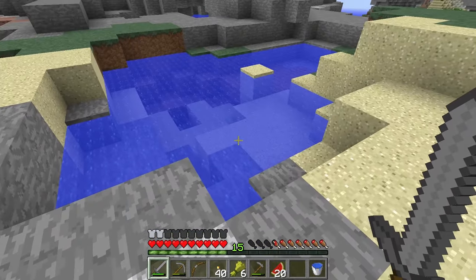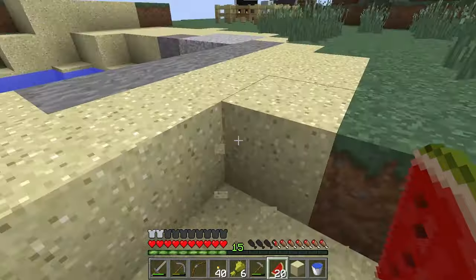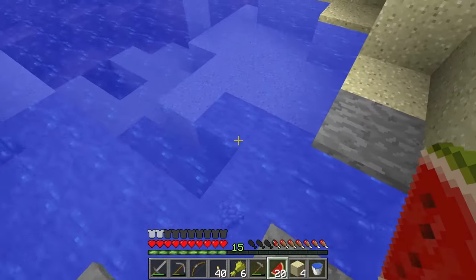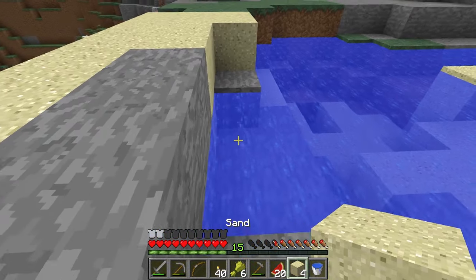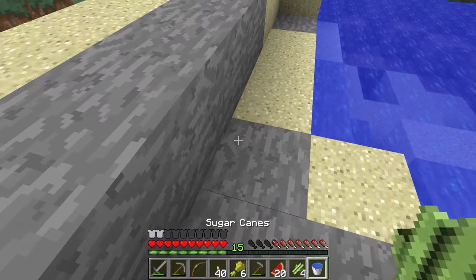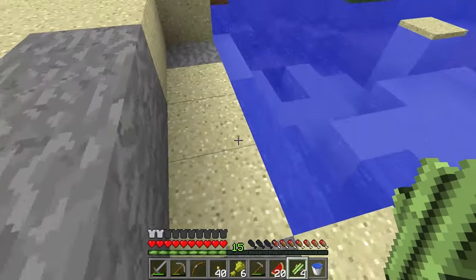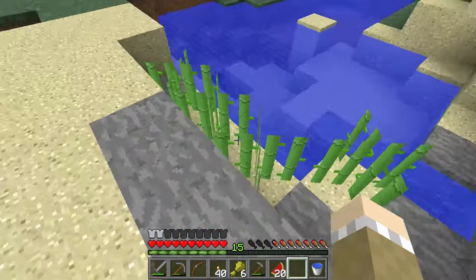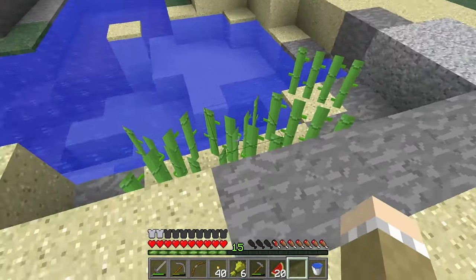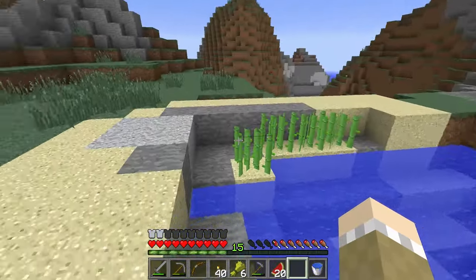Why are we over here by the water? Well, I picked up some sugar cane while I was away. Sugar cane makes sugar, which is great because you can use that for cake and some potions. But what sugar cane is better for, in my opinion, is making paper to use to trade with villagers. Sugar cane can only be planted on sand or dirt that is directly next to water. Over time, these will grow to three pieces. I'll just knock out the middle and upper piece and leave the bottom, and that way I'll grow lots of sugar cane. I'll probably fill a lot of this area with sand and make a whole sugar cane farm.